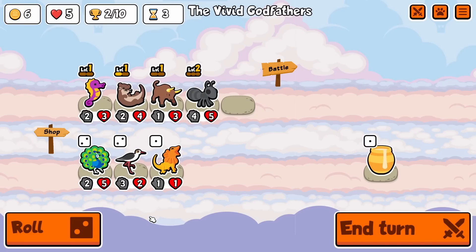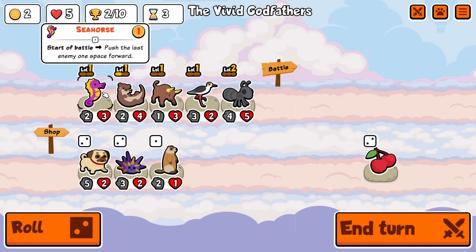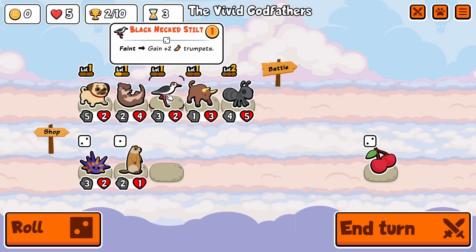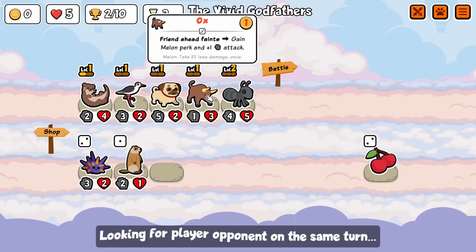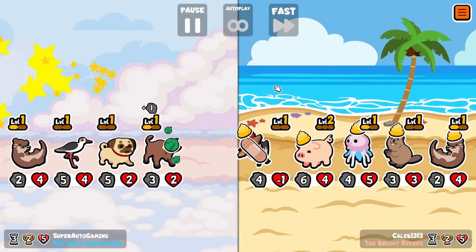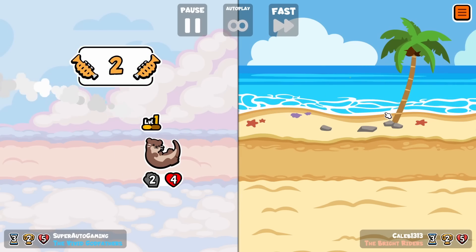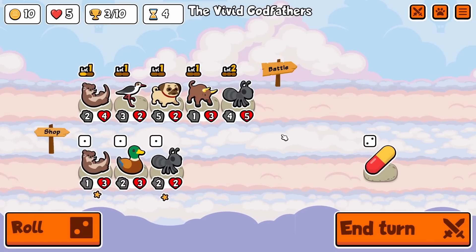Ox is really good. Blackneck stilt is really good. Pug is really good. Got a lot of good stuff here. I can't level anything up so I'll just give the ox the 1-1 since he will have melon. I guess I could have put it all in the back. Yeah, I think this is a little bit better. I just beat myself — congrats me.